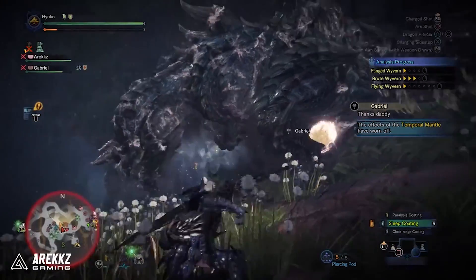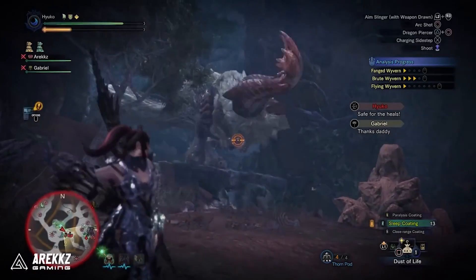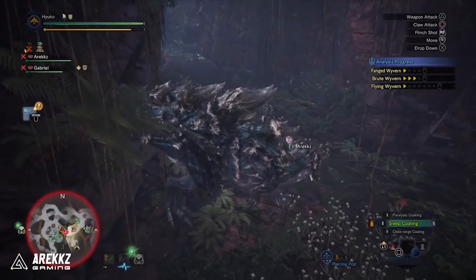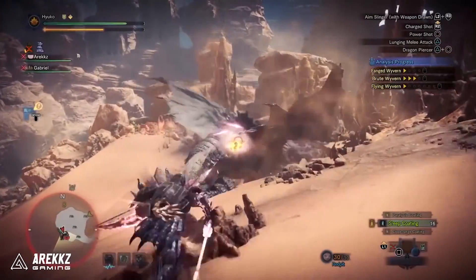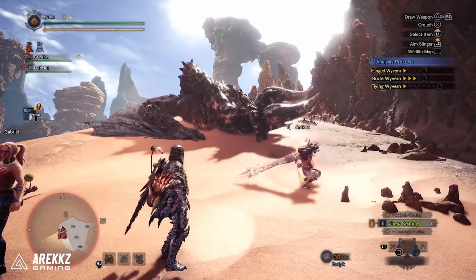A handy extra tip: when you put a monster to sleep, you can do what we call the sleeping yeet. Waking up a sleeping monster does double damage, but often it enrages straight away. There's a very tight window where you can grapple onto the monster and send it hurtling into an object before it gets back into that enraged state. So perform your wake-up attack for damage, have someone throw on a temporal or rocksteady mantle, grapple on, fire slinger ammo into something nearby — maximizing that window with both the wake-up hit and a yeet.